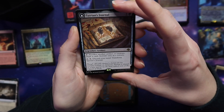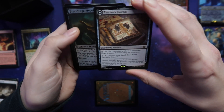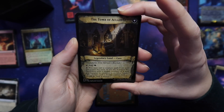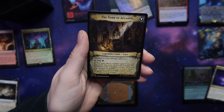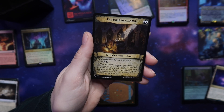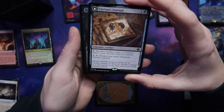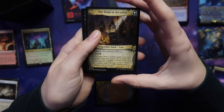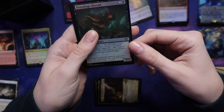Tarion's Journal — legendary artifact, sacrifice another artifact or creature, draw a card, activate only as a sorcery. The Tomb of Ecclesolts — you may cast creature spells from your graveyard, and if you do, they enter the battlefield with a finality counter on it. This is interesting — I'm curious about the value of this because it's very different from what I've seen. And it's a legendary land, so I don't know.